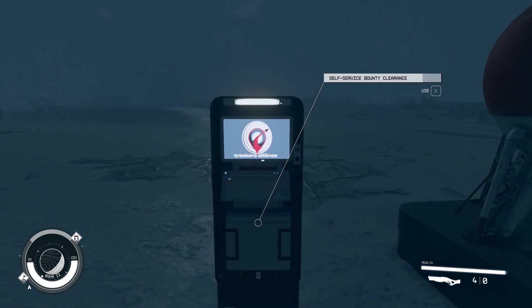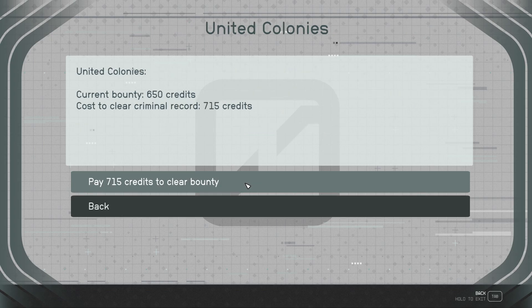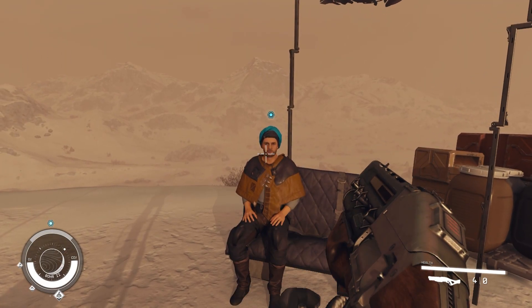This does require very few materials, which can be bought from any vendor. So you could always go to the Algames to buy it if you currently have a bounty. You probably have these already. You can put it down and clear your bounty here. In the future, you can just come back here anytime you want and clear it very easily.